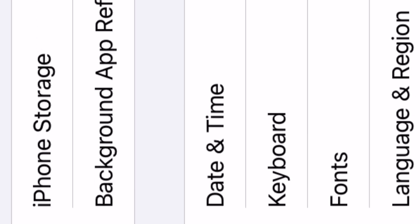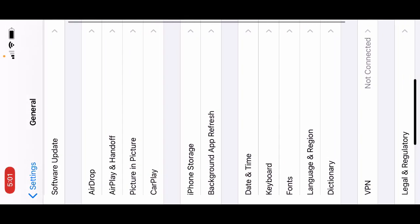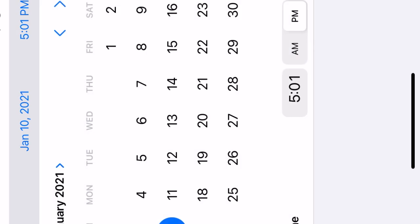Go to general, scroll down to date and time. You see this — you click that. Today it's — hold up.